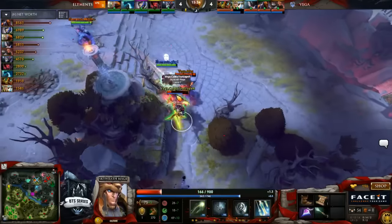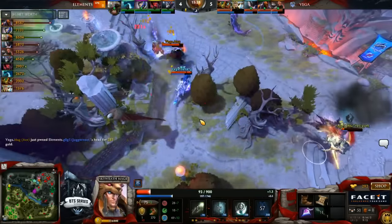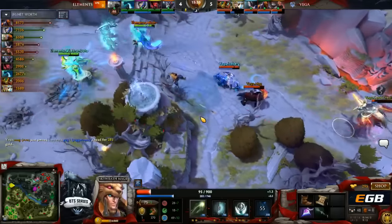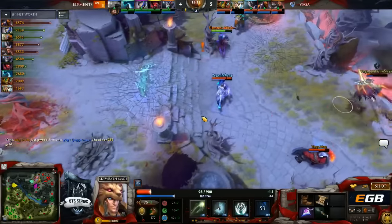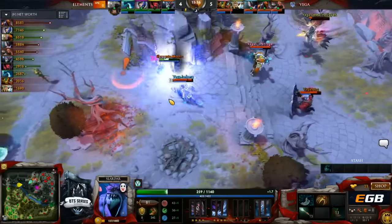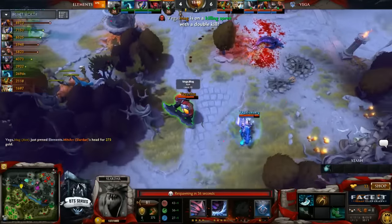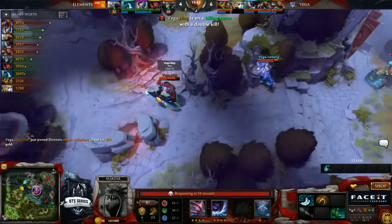Still Saoma who is trying to run in there possibly to plant down some intel. Crosses paths with Jug. A jump in from Mad could help, and they get the turnaround play. Nice job from Vega. Saoma baiting the Jug into an awkward position, and now it could be Mitch as the next takedown. Silence, concussive shot, a jump in. Wonderful alley-oop play there from Mag secures him the double.